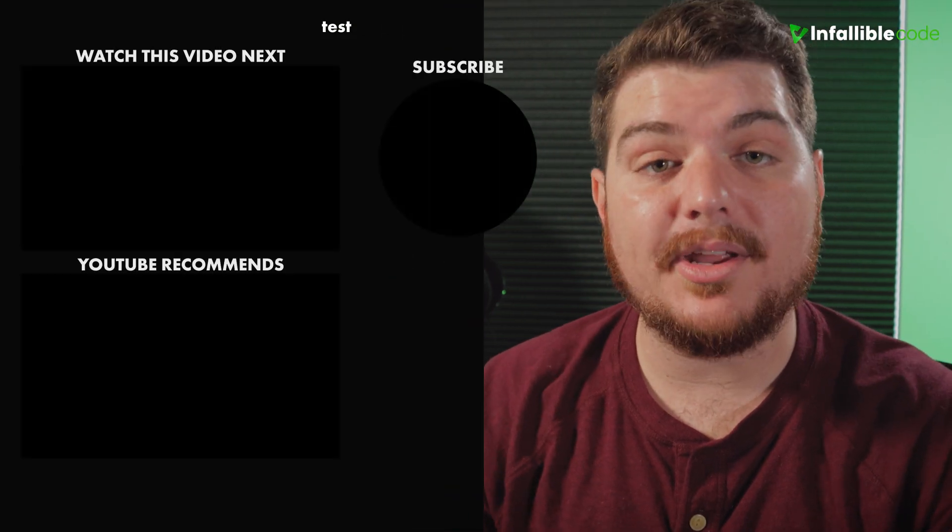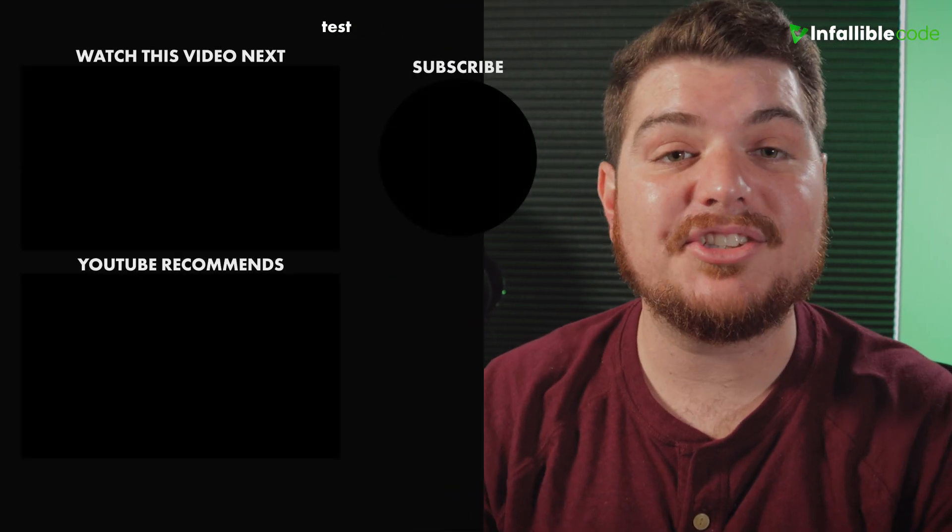Then I want you to design the coolest Snaps level you can, head on over to the official Infallible Code Discord server, and drop a GIF, image, or video on our Showcase channel. I'd love to see what you guys come up with. Anyways, thanks for watching. I hope you found this video helpful, and I hope to catch you in the next one.